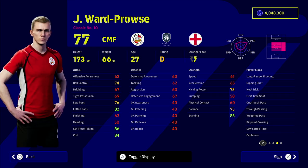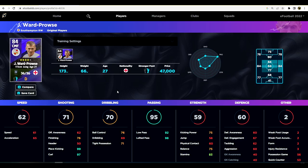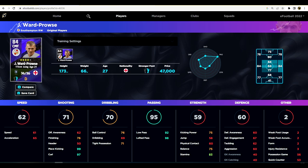When we go over to eFootball DB and we max this guy out and make him into Pirlo and Beckham's baby, we've got his set piece ability at 99, his curl at 97, his low pass at 92, and that lofted pass at 98. You might see me play out wide, spinning balls and crossing them in a Pirlo-esque style across the pitch.